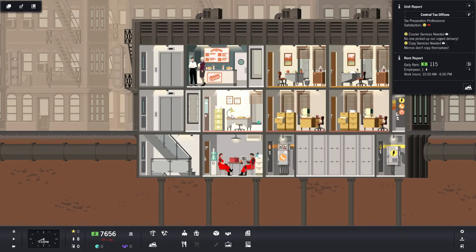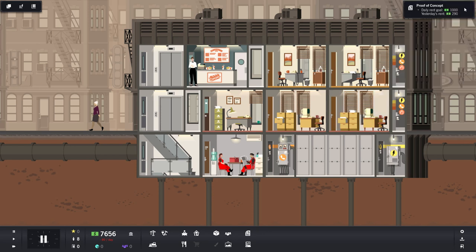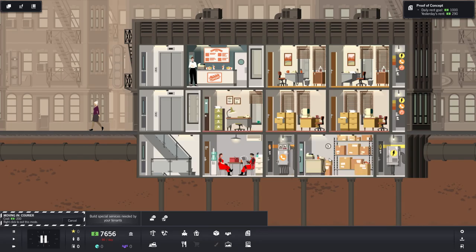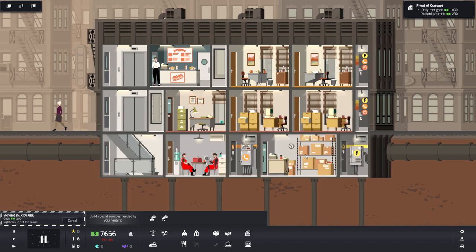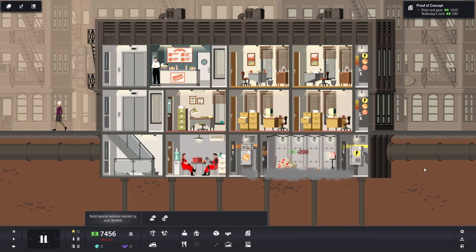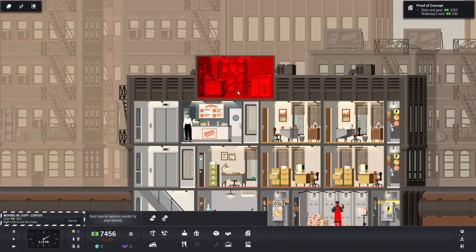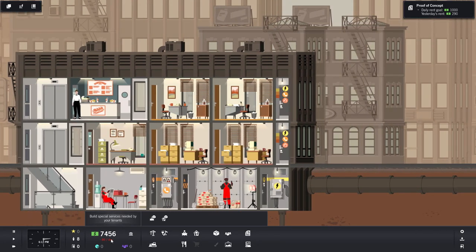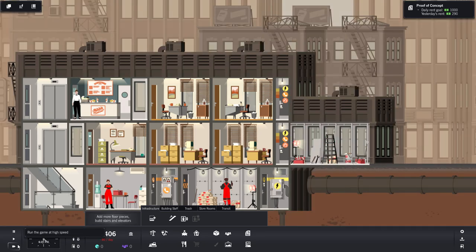The game is telling us their needs: courier services needed, copy services needed. So they want couriers and copiers — good to know. Courier services can go in the basement. Copy services — the overlay tells us it's 'not present but desired by tenants,' which is handy. We can expand upward for more floors or expand horizontally. Let's just plop the copy services over there and speed up time.